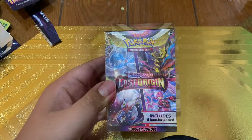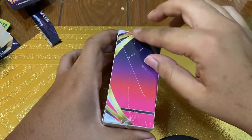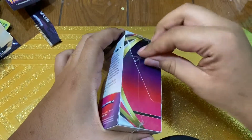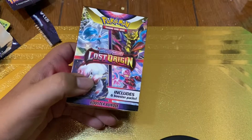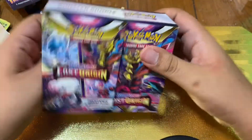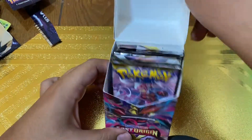Now we are going to get into this booster box. The booster box does come with six packs. Are we going to be lucky today and pull that alternate art Giratina? Now we've pulled a Giratina before and we've pulled the Pikachu V before, but never have we pulled a Giratina alternate art, and today we're going to try to do something different.